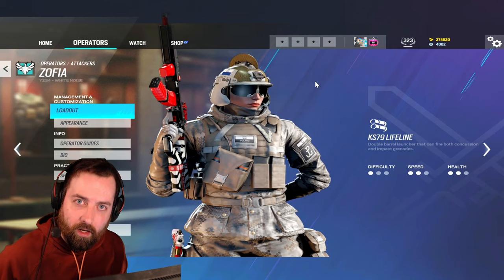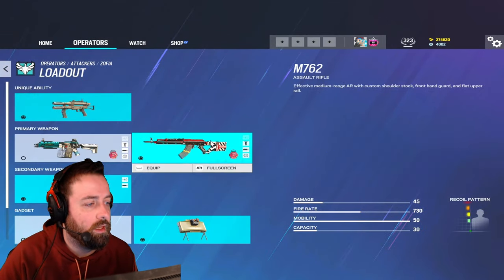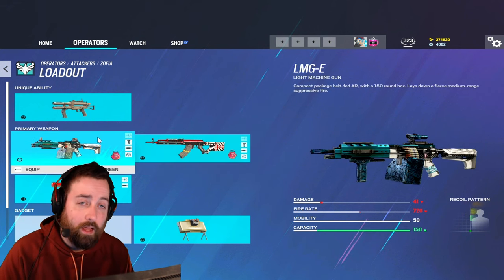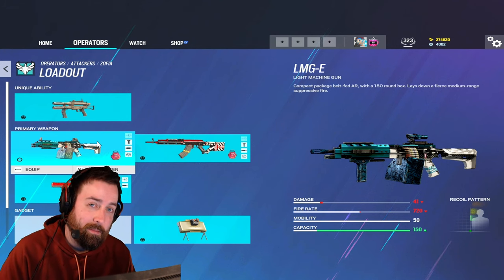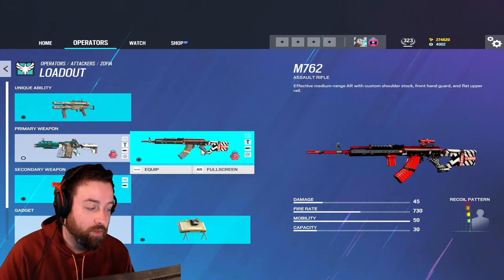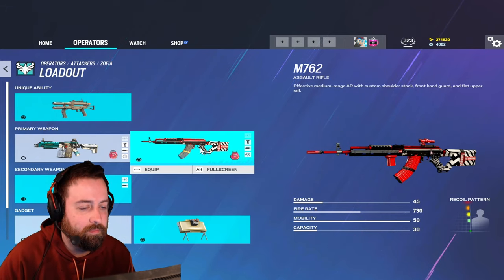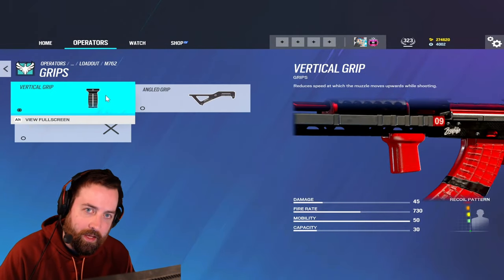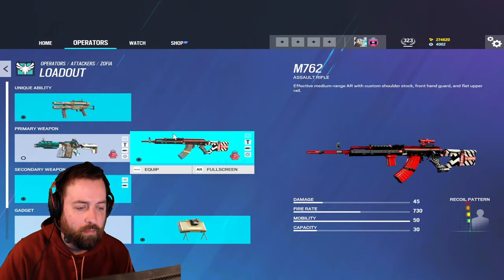Let's talk loadout. You have the LMG and the M762 assault rifle. The LMG was recently nerfed so the recoil is kind of massive, so there's not much reason to run the LMG over the AR. This AR is actually really good — it bounces a tiny bit but you'll have a 1.5 scope. If you can't control the bounce, run the vert; it makes it a little bit easier. I prefer the vert personally.